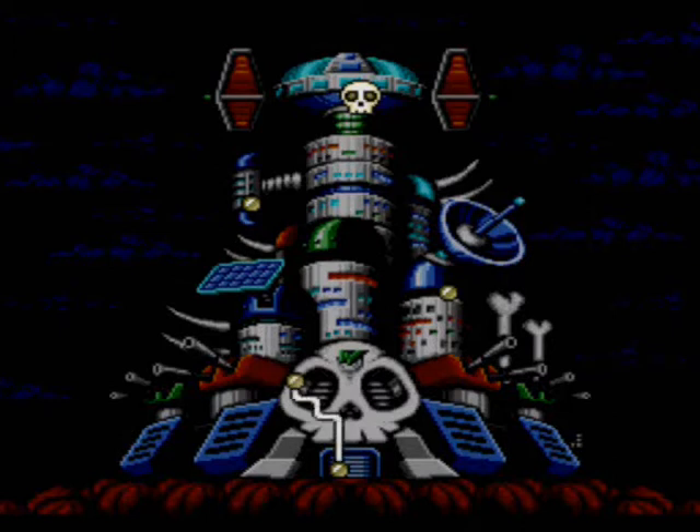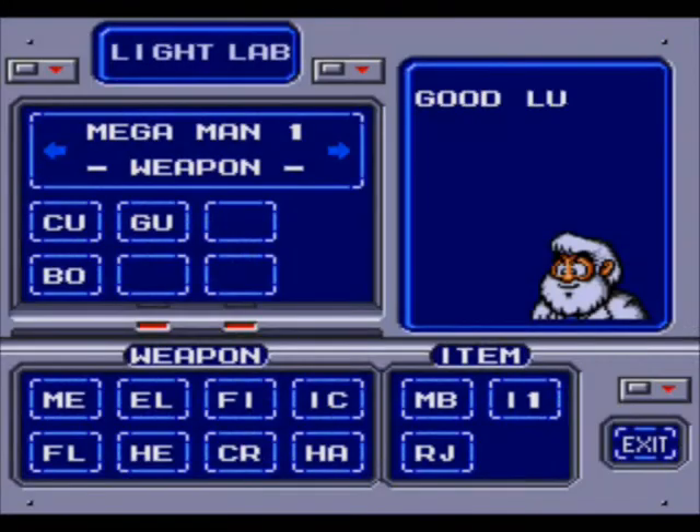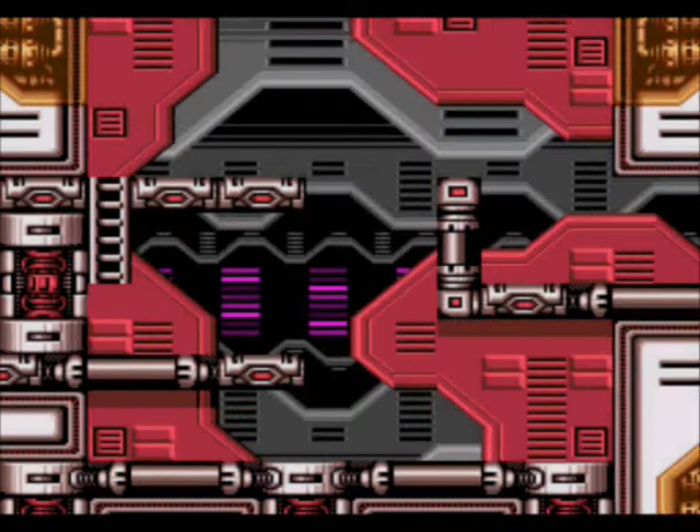As far as your weapons are concerned, make sure that you have the Thunder Beam, the Ice Slasher, and a few good utility items in there. Throughout the first stage of the Wily Tower you'll pretty much just be using Thunder Beam and Ice Slasher.